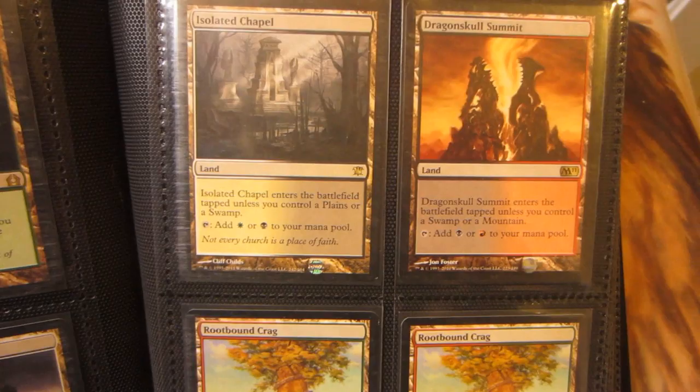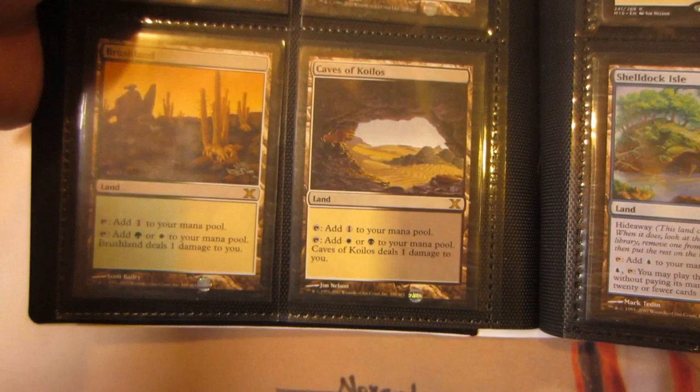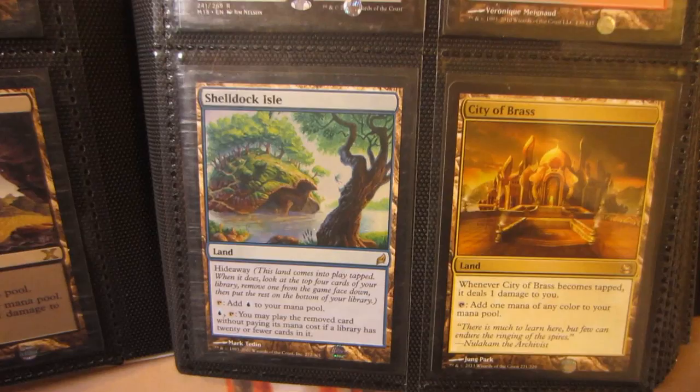Sunken Ruins and a foil FTV Dryad Arbor. Got a Godless Shrine, Overgrown Tomb, two Clifftop Retreats, Isolated Chapel, Dragonskull Summit from M11, two Rootbound Crags from M12, and a moderately played Rootbound Crag from M12. Got a Sunpetal Grove M13, Brushland, Caves of Koilos from 10th, and a Caves from M15, Lavaclaw Reaches, Shelldock Isle.